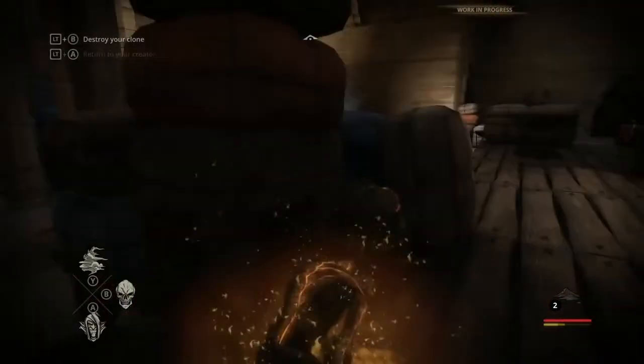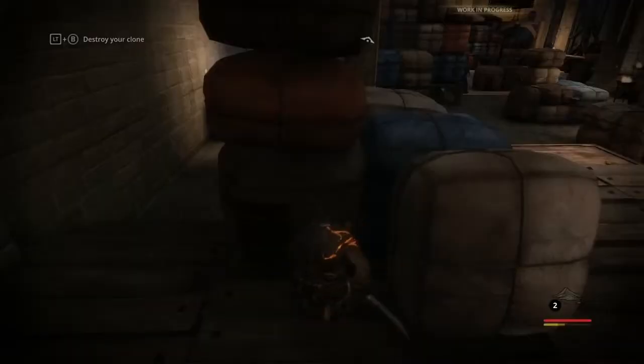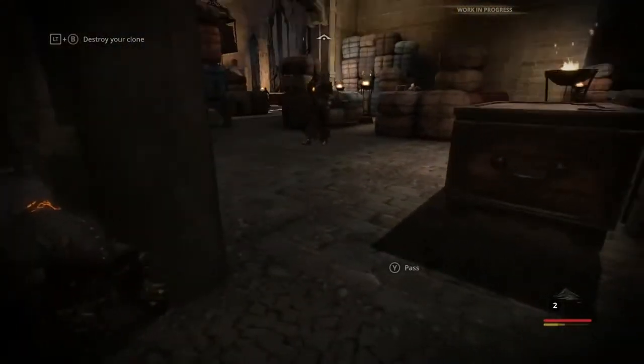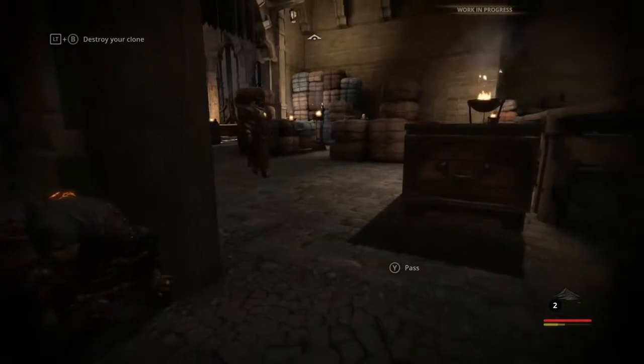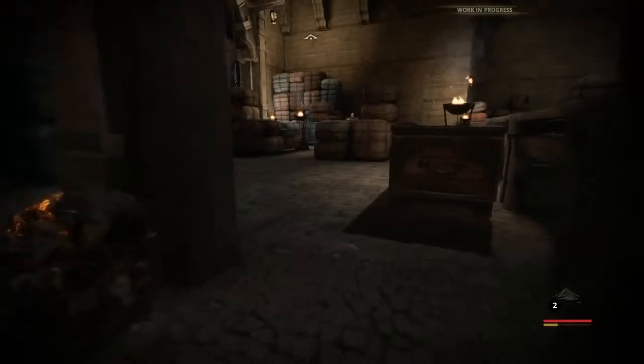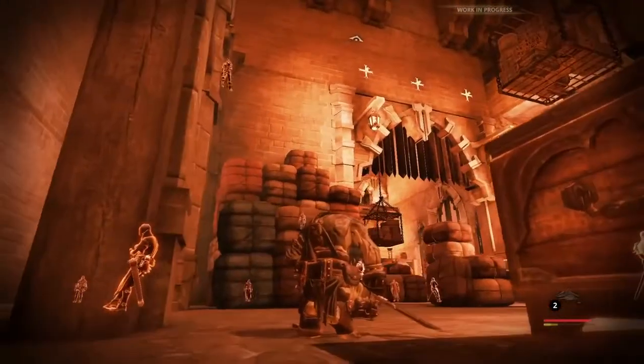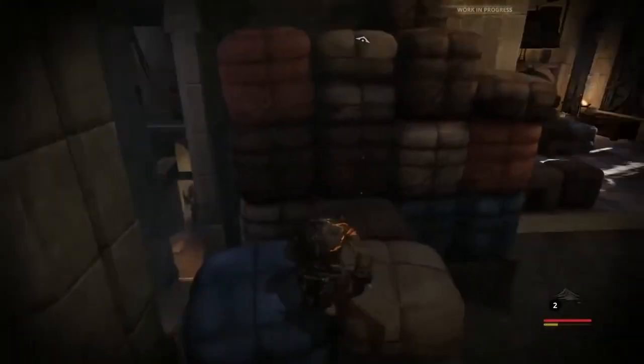Someone's bound to cross the courtyard eventually. As deduced, we can now move on. A quick flash of amber vision should give us some idea of where to go, so let's make an ascent for the rafters. There are often multiple layers to each part of the Tower of Akanash, so don't be afraid to explore.